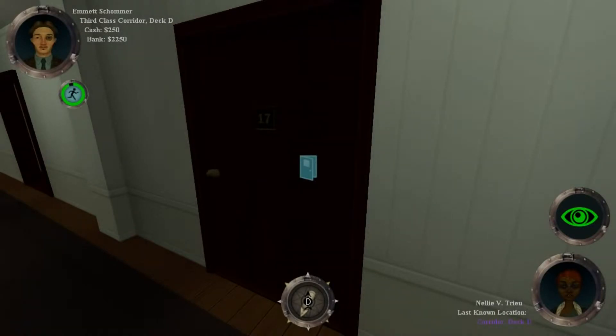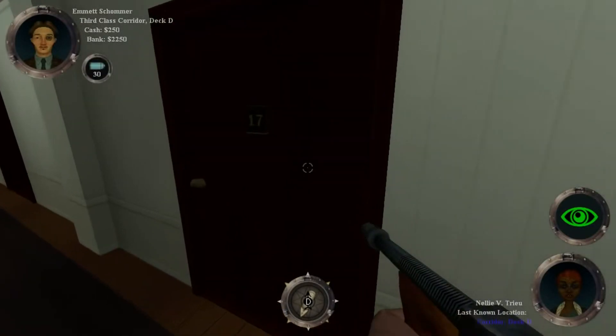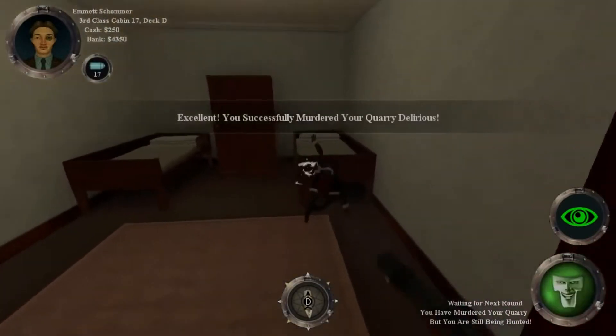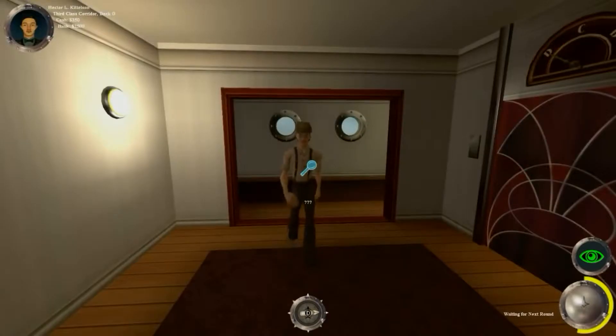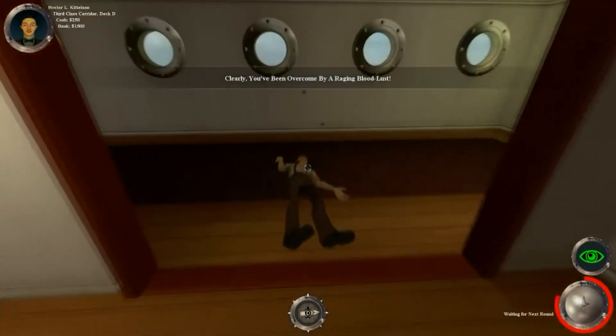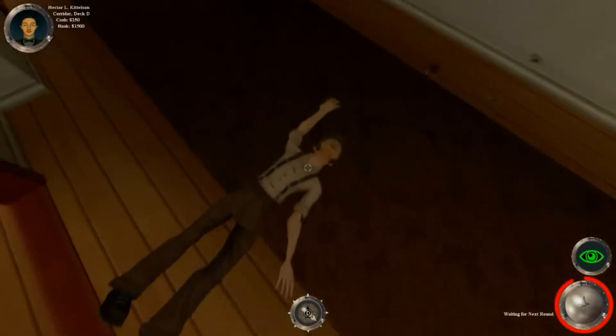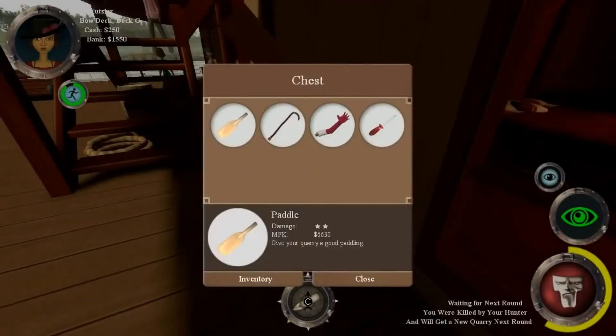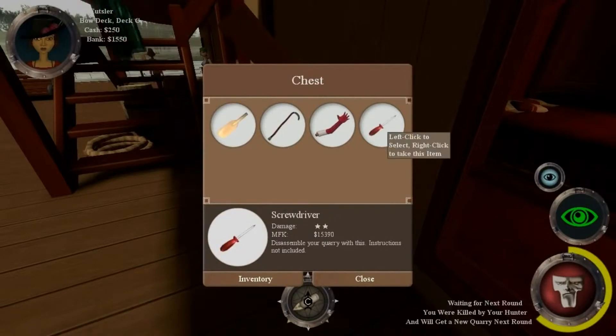You control a random character each time you start the game or respawn, and you try to accomplish your goal using any means necessary. The game actually rewards you for doing kills with objects that are not as lethal as others, like an umbrella. Each time you kill, you get points based on a randomly generated list of weapons you can find laying around the ship. The higher the weapon is in the hierarchy, the bigger the score you will be awarded.